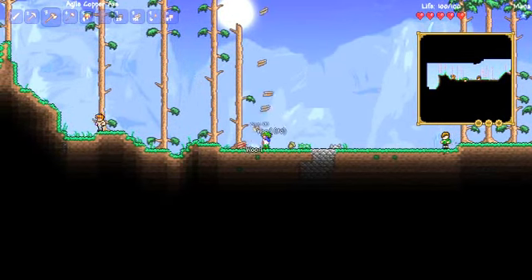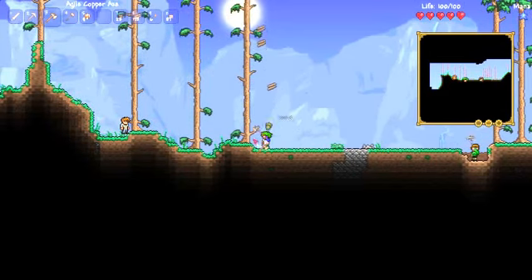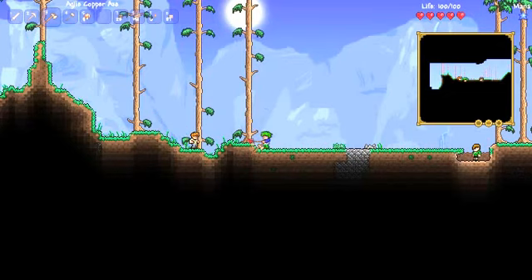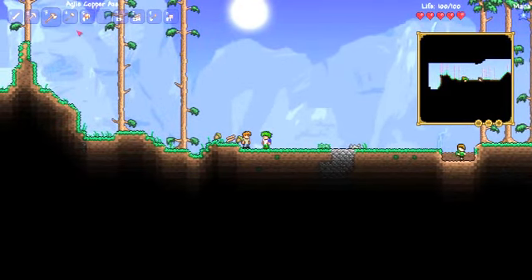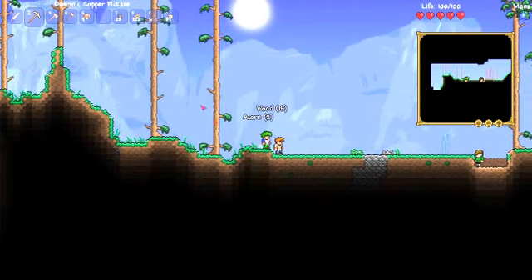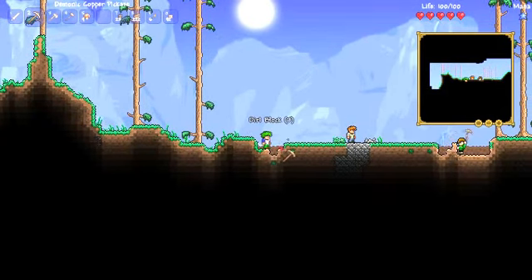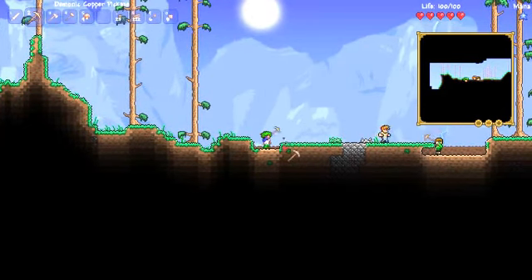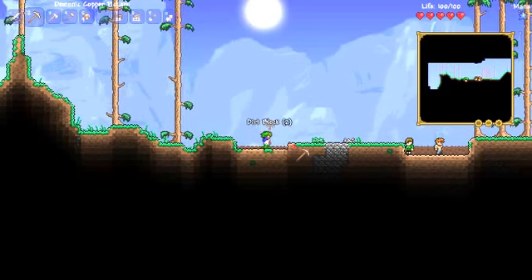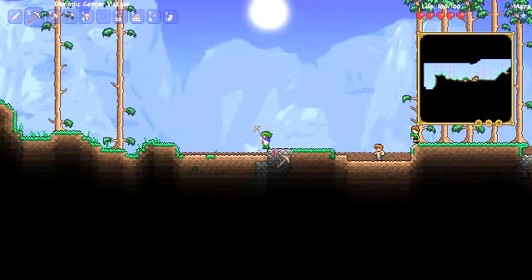I'm going to make it the Terraria style. I'm going to take out all these. I'm going to make the guide's house. I don't know where the guide is. He thinks the house that I'm making is his. I don't think it matters that much — it's our house.